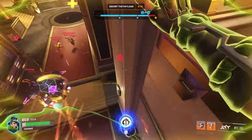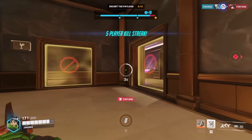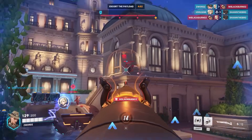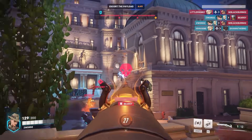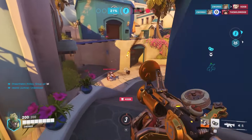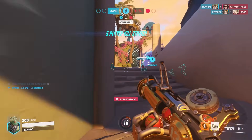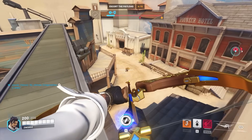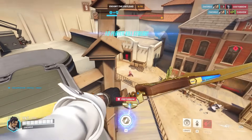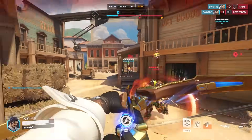Every damage hero plays differently, and for the most part they are either a hitscan or projectile hero. Hitscan means that a character's primary method for damage output is directly at the center of your crosshair, so if your target is directly on the other side of your reticle, they are taking damage. Projectile means that your character physically throws out a projectile that travels over time until it reaches its target. Becoming a flexible DPS player and learning heroes that do both kinds of damage is going to make your job as DPS more consistent and a lot easier.